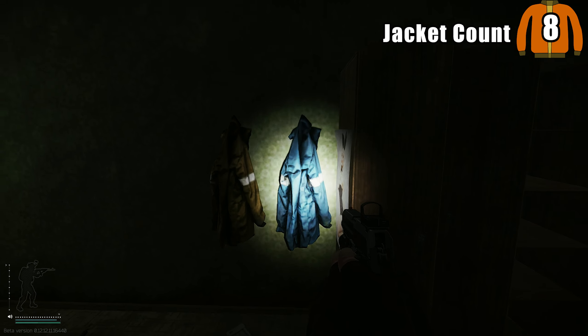Upstairs we've got two more coats right near marked room. So if you're hitting marked room, you might as well hit these two coats while you're here. Then right at the opposite end of the hall are another two coats. If you thought that was a good amount of coats just in open dorms — we've actually got more.